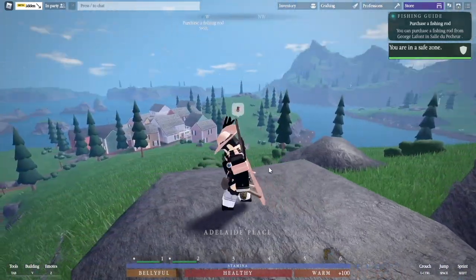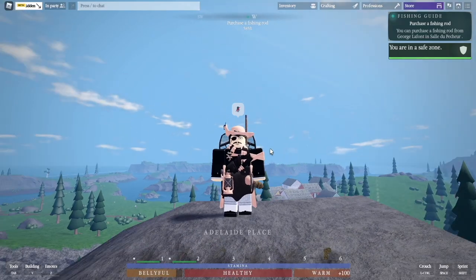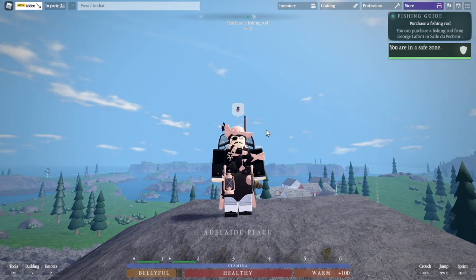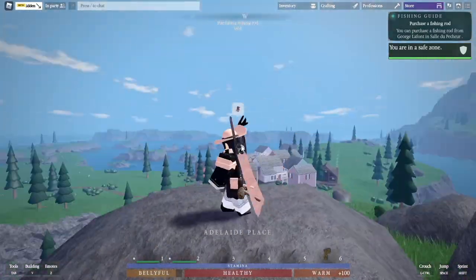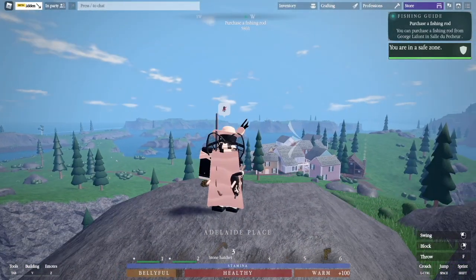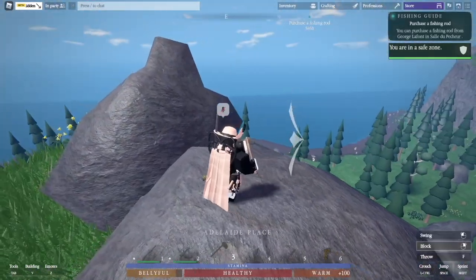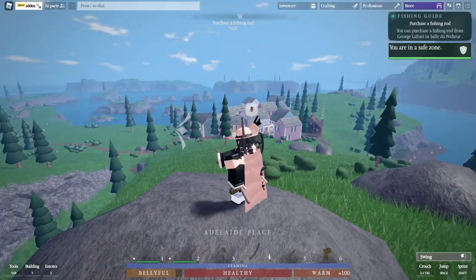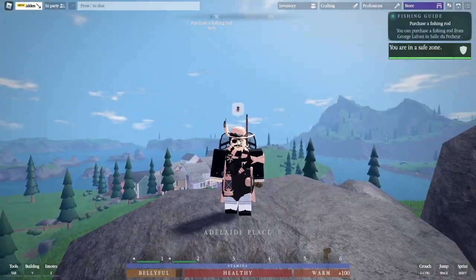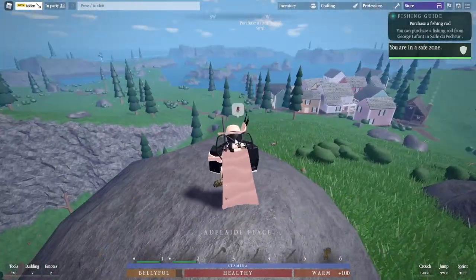This is the Stone Hatchet. I used to use the Tomahawk, but right now the Stone Hatchet has a lot more stamina than the Tomahawk does. And don't get me wrong, the Tomahawk is still a meta weapon — it's very, very good. I just want more stamina, and that's why I use the Stone Hatchet. And then this is the Kukri — this is my go-to knife. It's unmutable, just like the Superior Knife, but it uses a little less stamina and it skins animals faster.